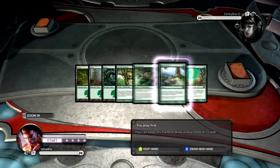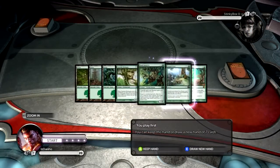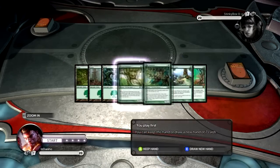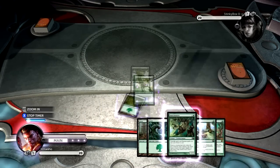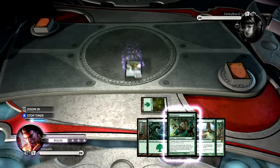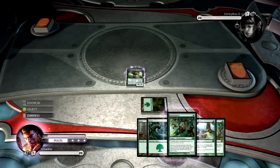This hand is really good. I have two mana Accelerance, Beacon of Creation, and a Treefolk Harbinger. And three lands in hand, so I can actually go search for something. I'm not really sure what I'm going to search for here, but it might just be something really, really big.